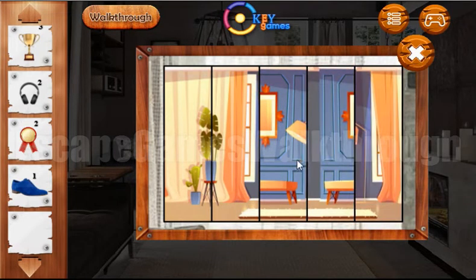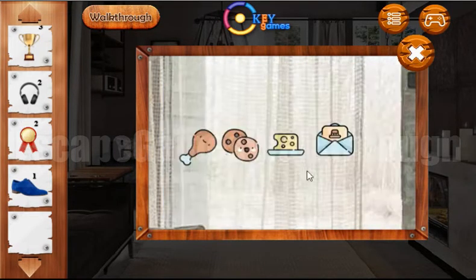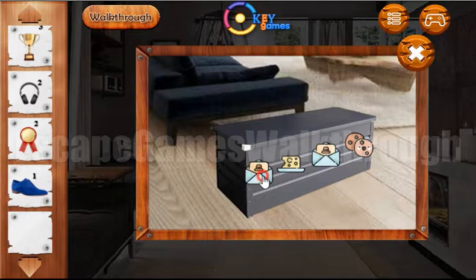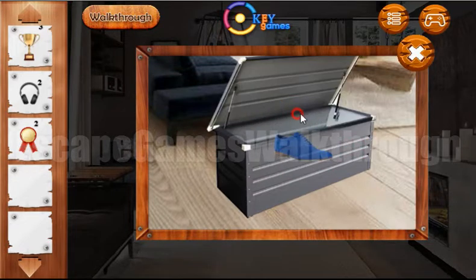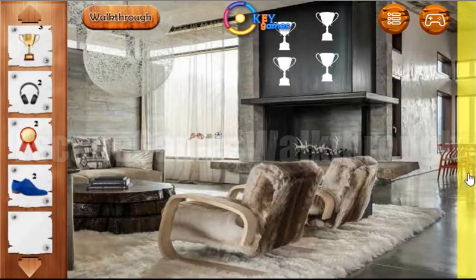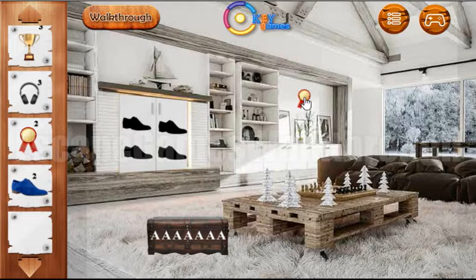We build the picture and here we have another hint with the icons. Now we can enter them here. Okay, we have found the shoe. Now let's go inside here again — I take headphones here and a medal.